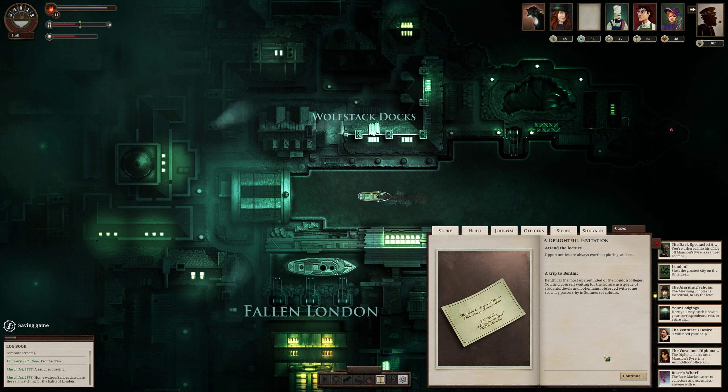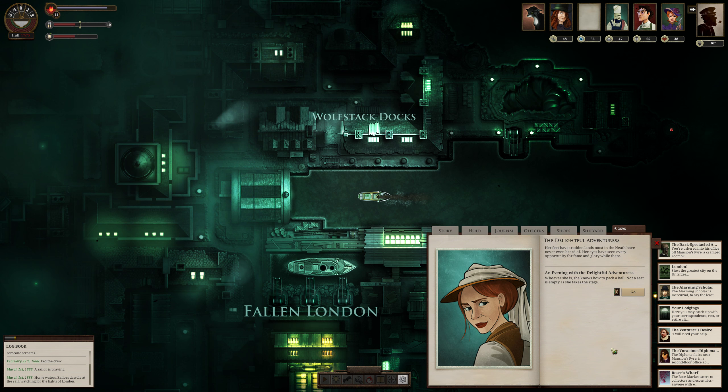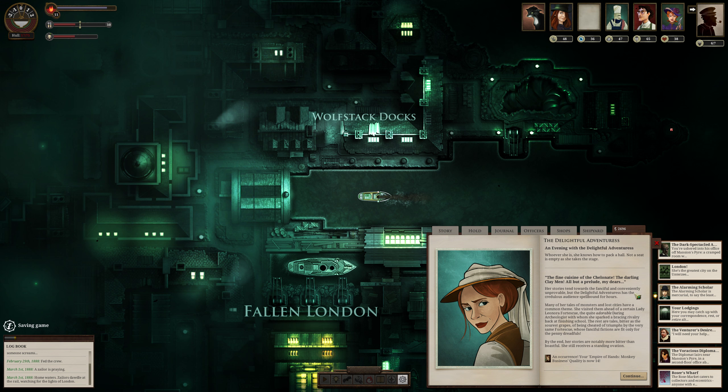A trip to Benthic — the most open-minded of the London colleges. You find yourself waiting for the lecture in a queue of students, devils, and bohemians. Her feet have trodden lands most in the neath have never heard of. Her eyes have seen every opportunity for fame and glory. She knows how to pack a hall. Her stories tend towards the fanciful and unprovable, with a common theme: she visited places ahead of a rival, Leonora Fortescue, the daring archaeologist — whose fanciful fictions are only fit for the penny dreadfuls. By the end, her stories are notably more bitter than boastful, yet she still receives a standing ovation.